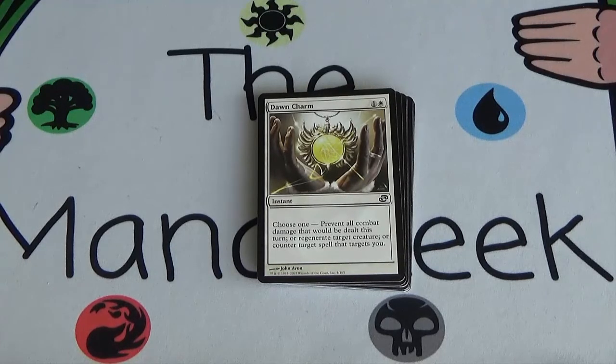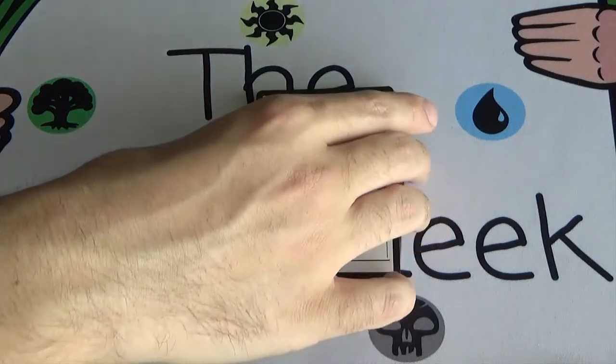I don't think Dawn Charm is good. This is basically a green-blue card. Fog — you don't play a spell that just regenerates a creature and does nothing else. And the counter depends on what's in the format, but I can't imagine there being that much. Maybe you'd pull this out of the sideboard against some sort of burn-heavy deck or if there was a pretty serious game-ending spell targeting you, but otherwise I don't see myself taking this.